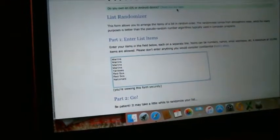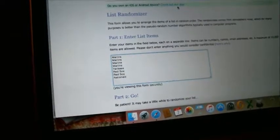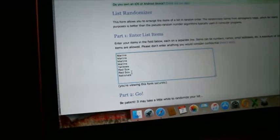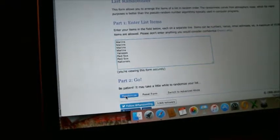I've got all teams listed the way that they were listed on the card. On the one side you've got the four Marlins players, then you've got Yankees, Red Sox, Red Sox, and Nationals. So we will go ahead and random this off five times. Team at the top at the end of five times is going to pull it. Good luck.